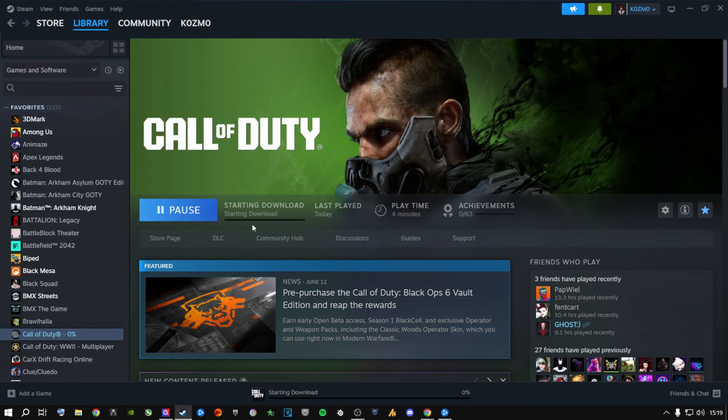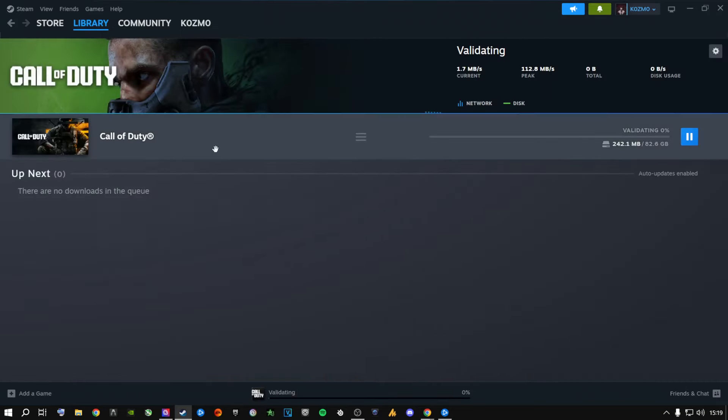Close everything, click Install in Steam, click Start Download, and this time it will say Validating instead of Downloading. Go to Downloads in Steam and watch it validate your game files all the way to 100%. It will then download any missing or corrupt files — this is exactly why your game was crashing and giving you black screen or DirectX errors on Steam.